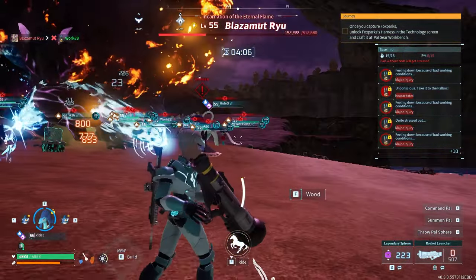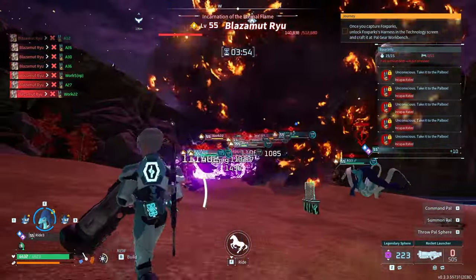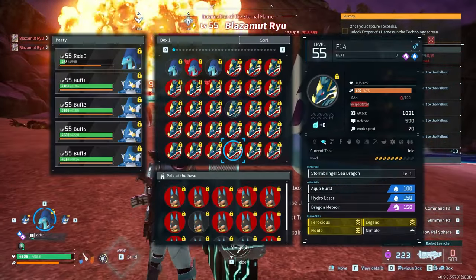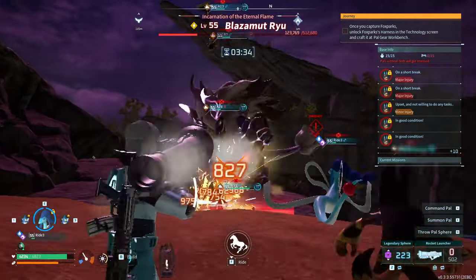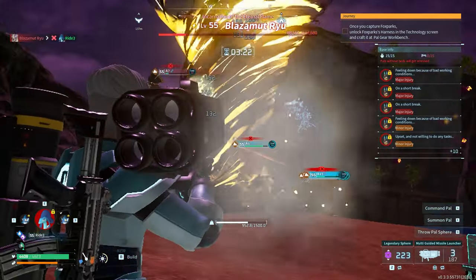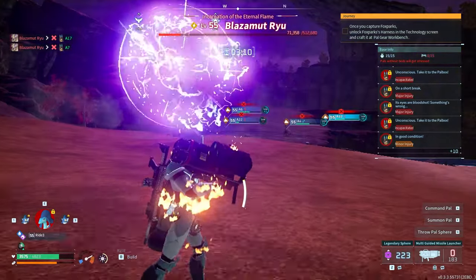160,000 HP with four minutes — this really shouldn't be a problem. Now that we have the smaller Anubises on the field without the Jormantides blocking us, we can officially use the multi-guided missile launcher too, which is nice. I could have probably used it in the first phase, but for the sake of comfort, we'll just use it now.